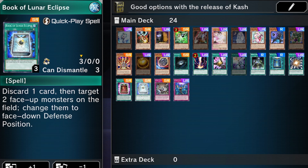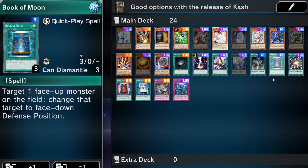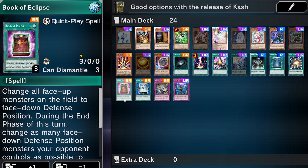The Book cards — Book of Lunar Eclipse, Book of Eclipse, and Book of Moon — all answer the Kashtira lock on resolution. Most people will probably test them out. These are good options because once Shangri-La is flipped face-down, the lock is no longer applied and you're free to act. However, you still have to deal with disruption effects from Fenrir and whatever else they have on board.